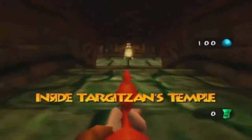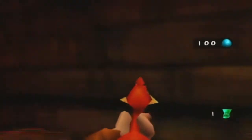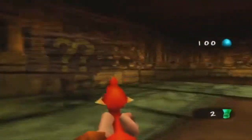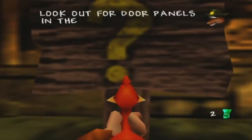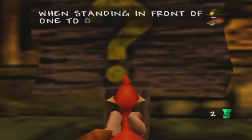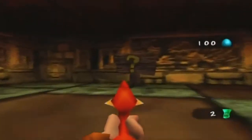We are now inside Targatan's Temple, and this place is rather large and maze-like. You'll end up being lost if you don't know where you're trying to go. We have a couple of things to look at: a beehive and a signpost. We're not going to worry about the beehive, but the signpost we will. 'Look out for door panels in the walls and press A when standing in front of one to open it.' I'll explain about the door panels in a second.